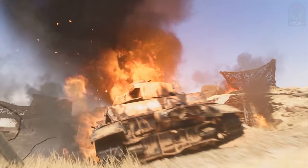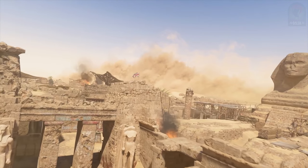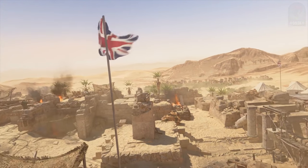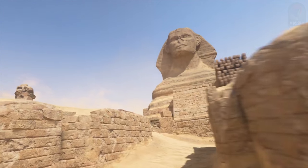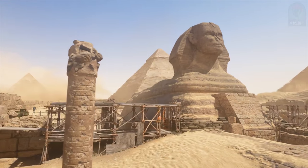For Egypt, we focused on a British encampment stationed at the Giza Plateau in order to control the Suez Canal. The Suez Canal was the key to keeping the War Machine rolling as it gave access to critical resources. We actually get to play on the Sphinx, the temples, and the ruins — we're really bringing you to the heart of Egypt. In the center of the map, we have this temple that's kind of trapped in time.